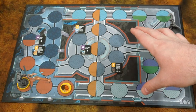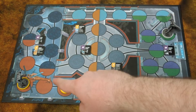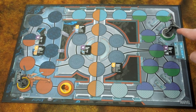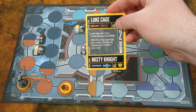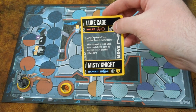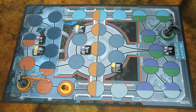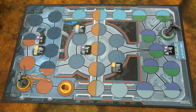Without further ado, let's get into it. So this is the Raft board. We've got items on the boards here. Luke Cage is going first, so he's starting here; he's got Misty there. Moon Knight is starting over here. Luke Cage's ability is that when he takes combat damage, he actually takes two less combat damage from attacks.